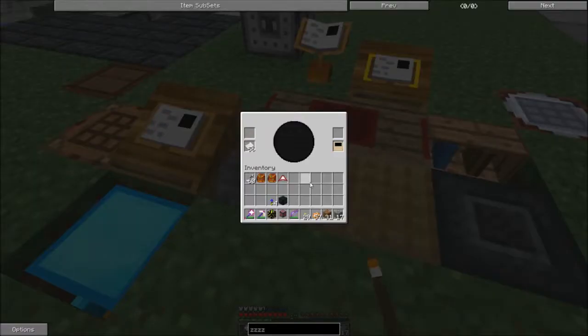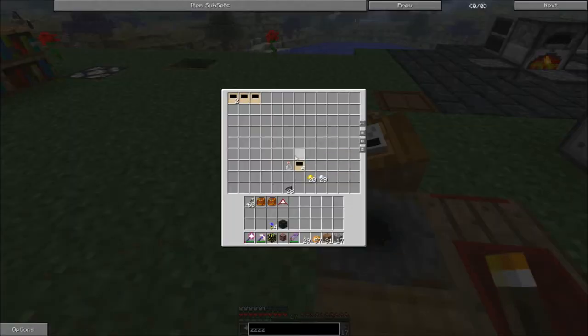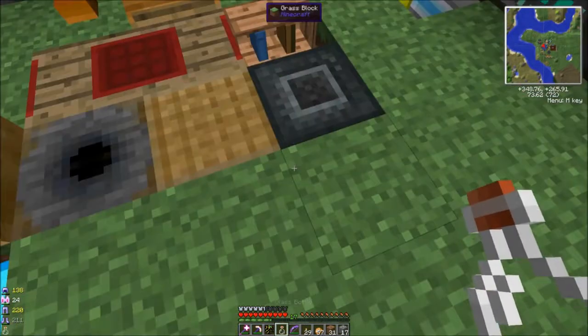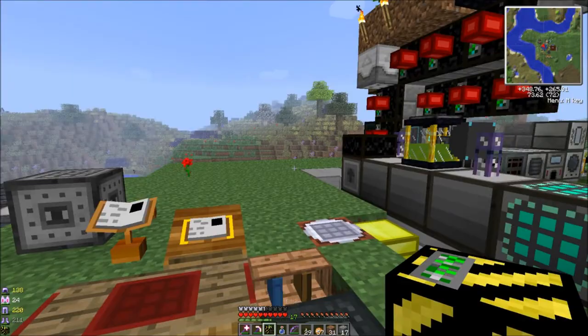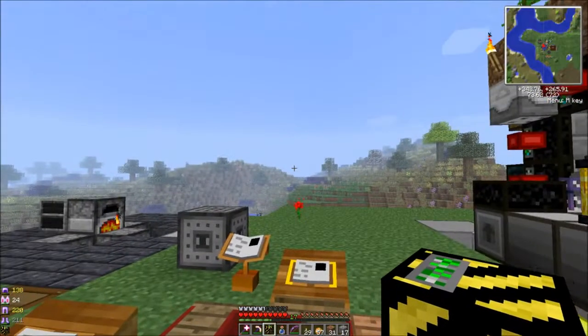I've been running into some weird deals with Mystcraft. So I got an empty bottle and I can fill it up with water in here. And if you saw last time I did this — it freaked me out — it just empties on me when I have it highlighted. But if I switch inventory so I don't have that bottle highlighted, it won't empty. Then you just combine it with a couple of ink sacks and you get your bottle of ink.